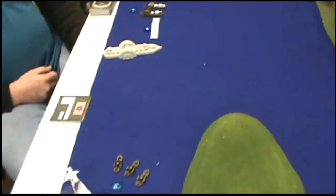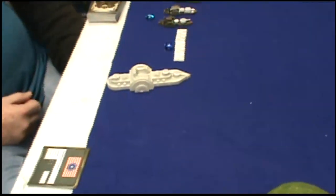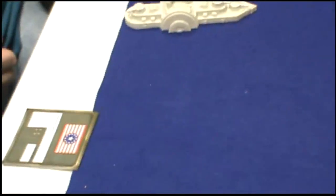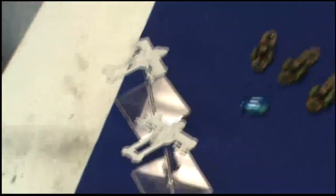On the FSA side, it's basically a standard fleet composition plus a Dreadnought: three frigate groups, a battleship, a cruiser group, two fighter wings, a Dreadnought, and a bomber squad. We'll pick it up at the end of turn one.